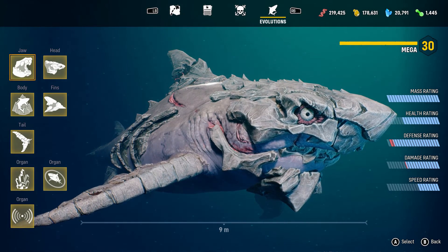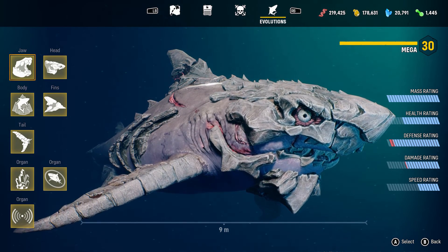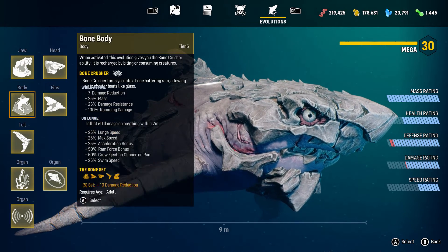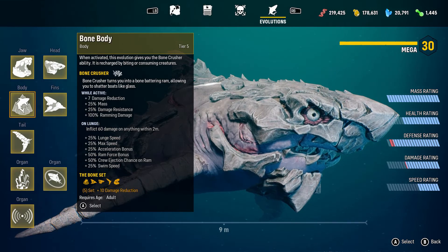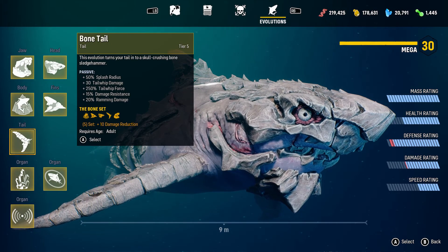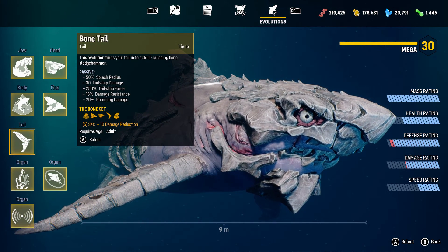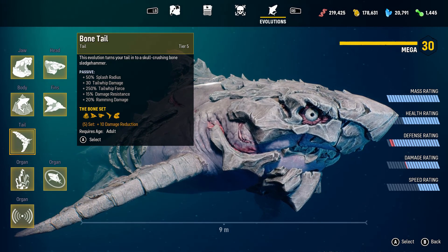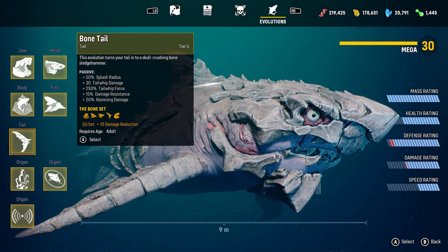So basically all these different parts of the body — like every other set, once you get them together, they give a bonus. The bonus for all these different parts together is damage resistance, which is basically like half of what this set is supposed to be for. So this set is for you if you like damage resistance and infamy — as in destroying boats and just mowing down different objects in this game that have tons of health, like inanimate objects like boats. This is your set.